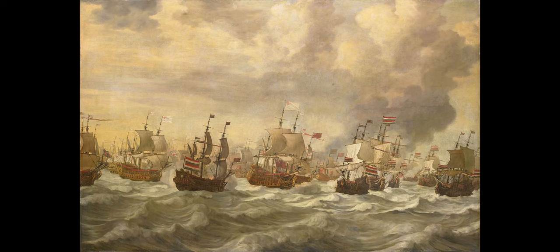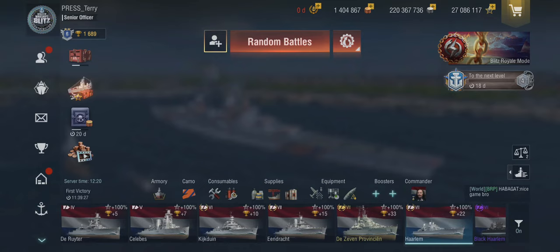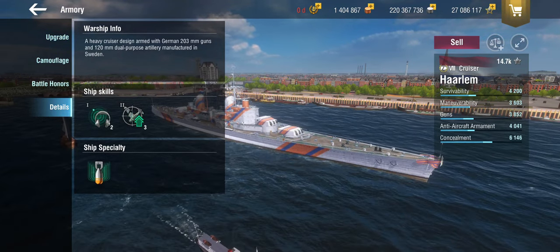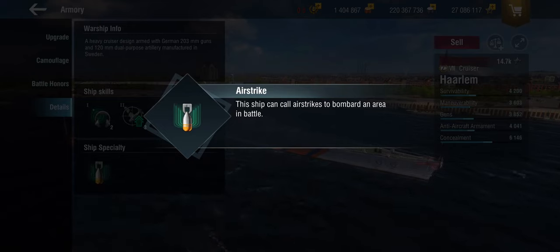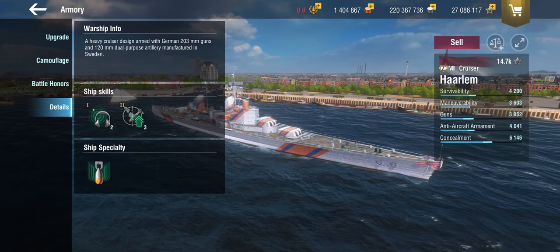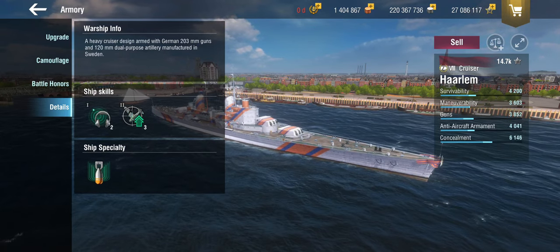Let's have a look at what skills de Ruyter is bringing to the table. But first, let's look at what Dutch cruisers need. They have a gimmick: they can drop an airstrike onto unsuspecting enemies. They don't have planes they launch themselves, but they can summon an airstrike that flies over and drops level bombs — similar to British level bombers — onto unsuspecting enemies, with a brief top-down view. On top of that, Dutch cruisers get sonar and defensive AA, so they have decent utility.